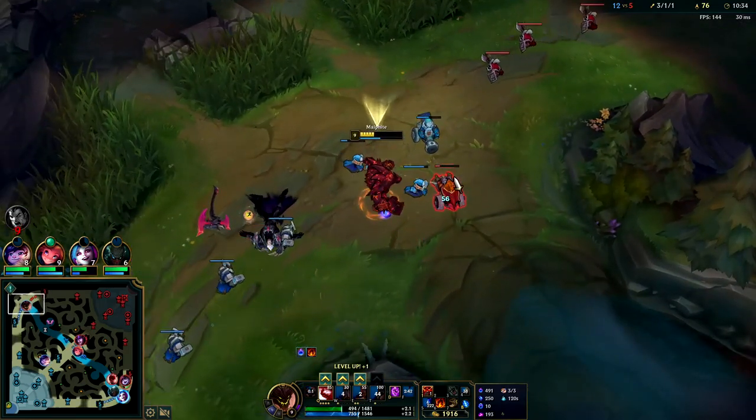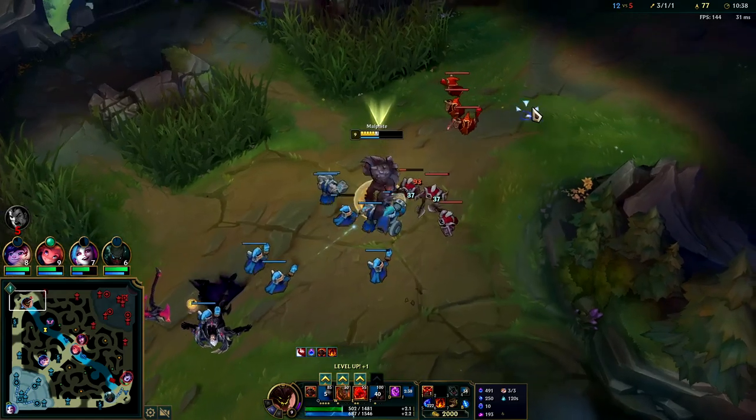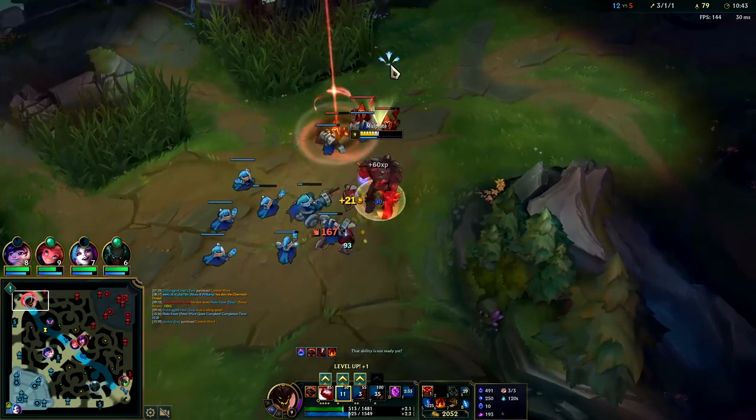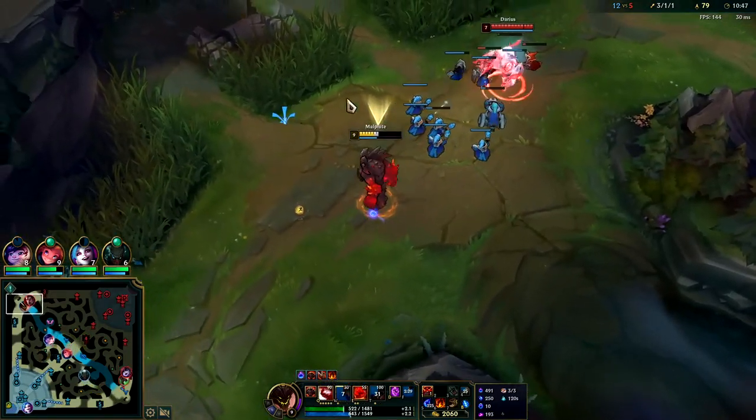He actually has more gold spent than we do right now — he had more gold spent because we're sitting on so much, and he just came back from base. The reason we won that trade is because we had Ignite and we also outplayed him a little bit.